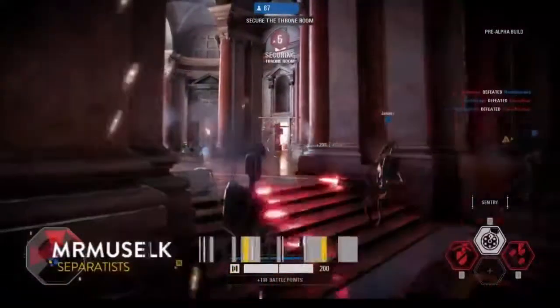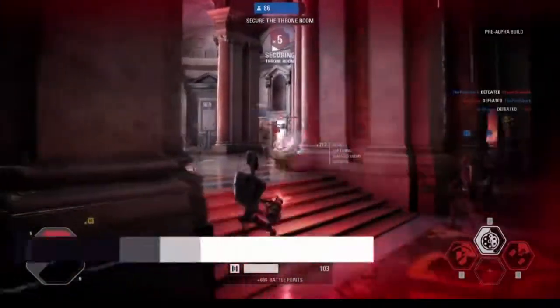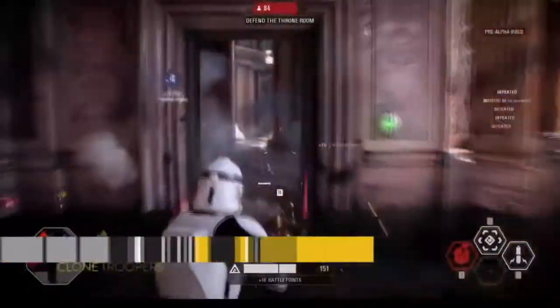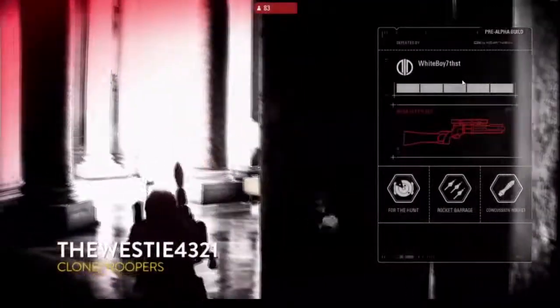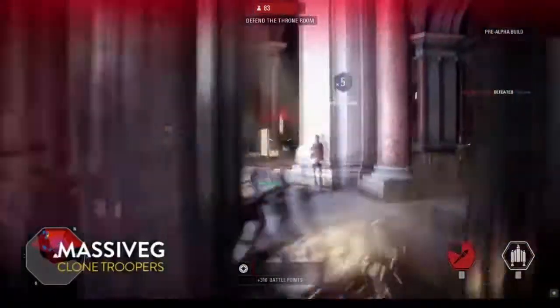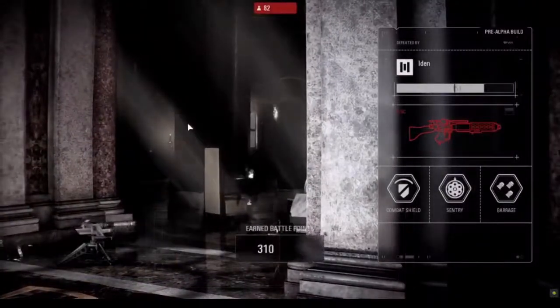This is really where heavies are going to thrive as well. Just laying down fire, tearing through the doorway, absolutely dominating the clones. They need to push out and fight this one out. There are so many lives left for the Separatists — they could really run through this. The clones have to start acting fast because if they cap it, the Separatists will win this game.